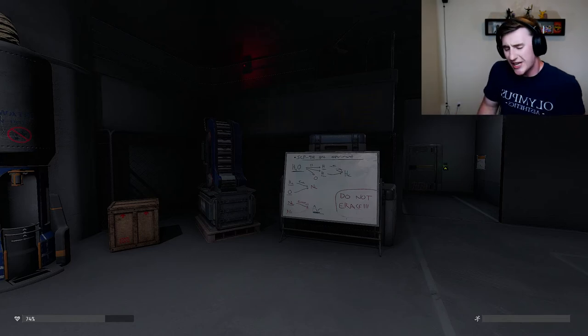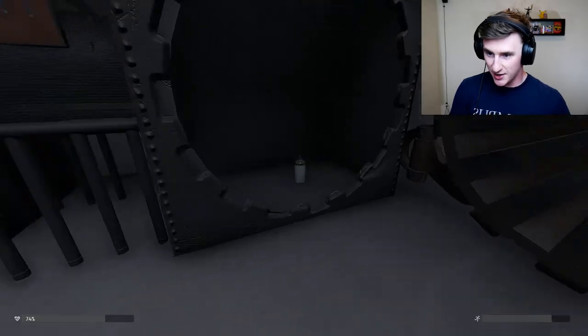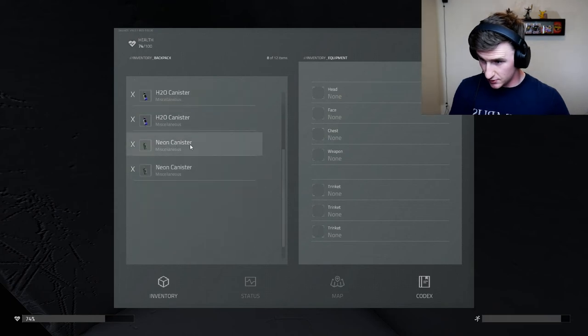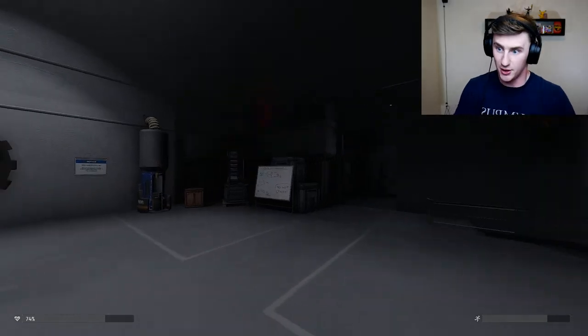And I'm probably gonna immediately die, which is how usually SCP goes. I'm gonna save right now, right as we made the second thing of helium — or neon. So take both the neons. Drop and drop. That was convoluted.